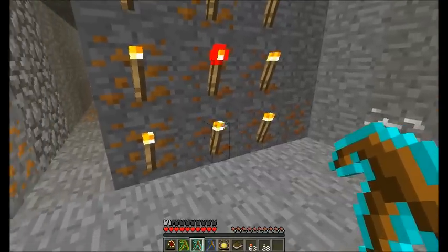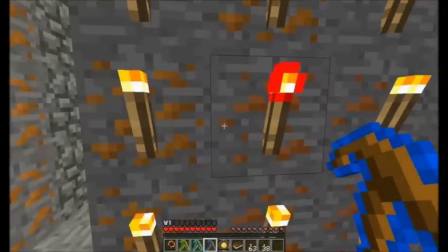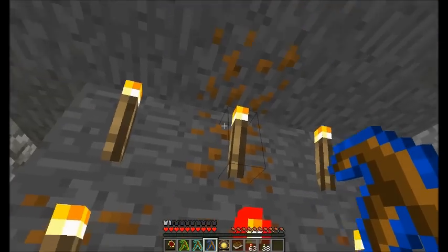The level three divining rod scans the same three by three facing area but goes 64 blocks deep. It gives you the actual average EMC of all blocks in that three by three by 64 area, along with the best found, second best, and third best. This one shows an average around 18, best found 256 — probably iron, second 128 — likely coal, and third 85 — probably copper.